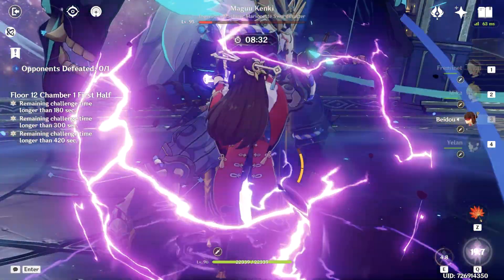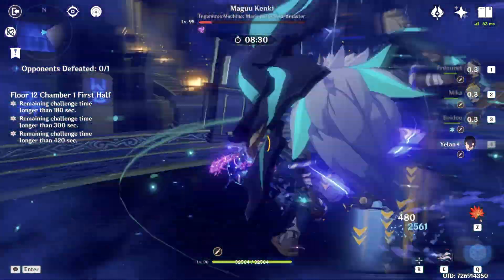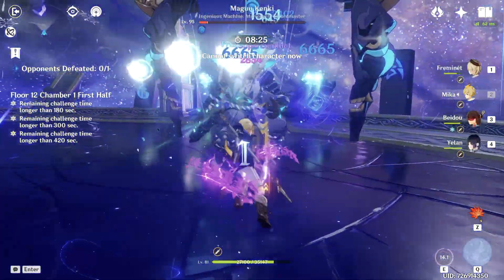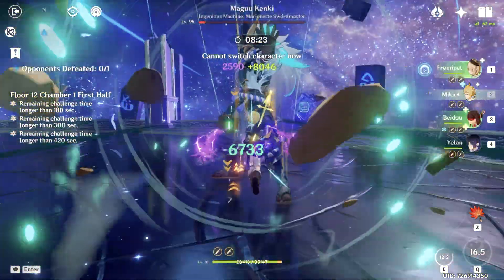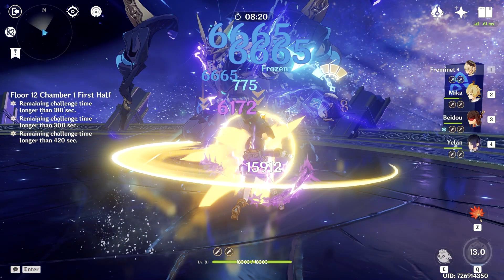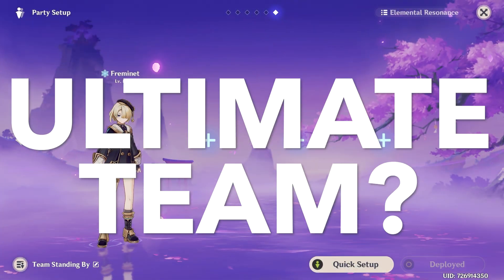Let's go with our last rotation — please don't run away. Mika, Mika's burst, Fremenet's skill, Fremenet's burst, couple of normals, and we are done. 1 minute 40 seconds.